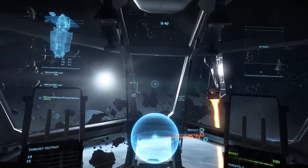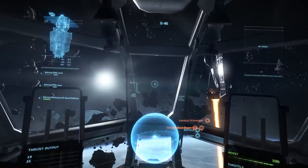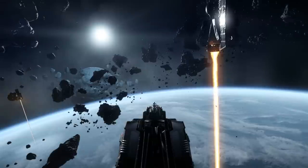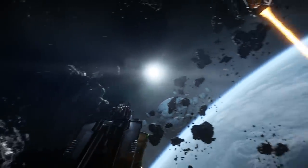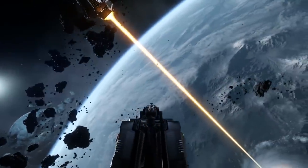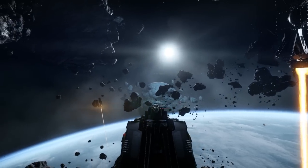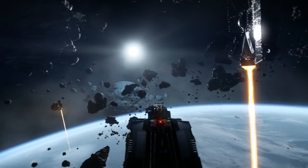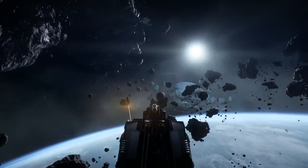I'll switch to the joystick now to show you some of the views. I'm using a Logitech Xtreme 3D Pro. Pressing the 6 key - the hatch switch in the top right - you can look at your view. The weird thing about this is that it's using controls of a real airplane, so when I twist it's controlling the yaw instead of the roll.